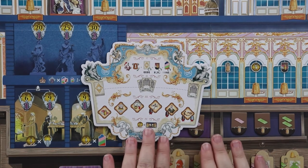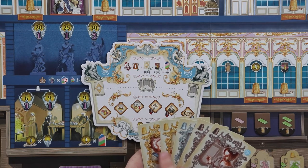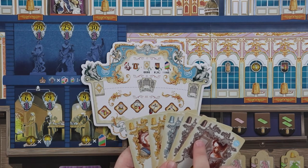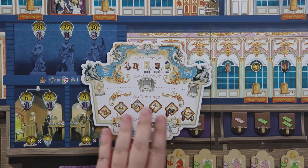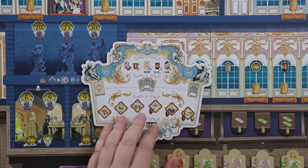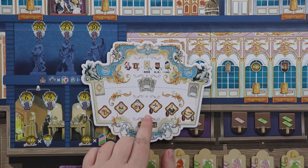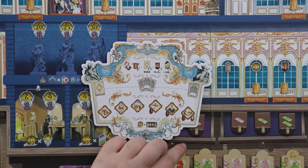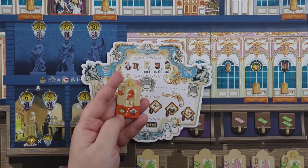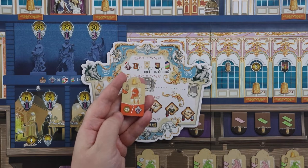There are gold thimble, silver, and bronze employees — masters, journeymen, and apprentices. Masters can do anything, journeymen can do most things, and apprentices have more limited actions. Creating a garment is one thing apprentices can never do — only journeymen and masters can make dresses. You pay the resource cost to make a dress. Some garments are so complex that only a master can create them, denoted by a gold thimble on the garment card.